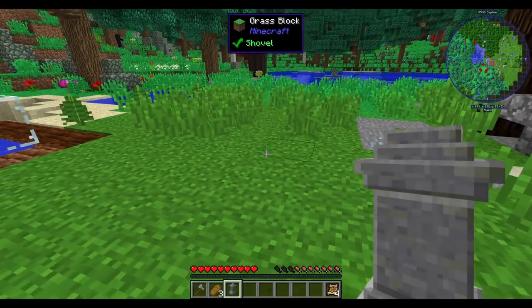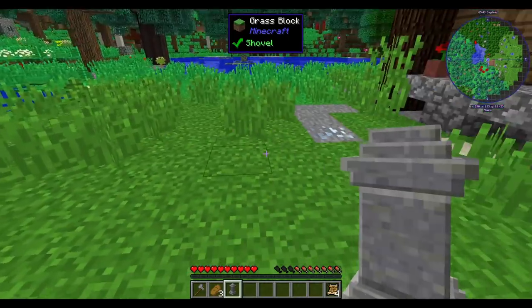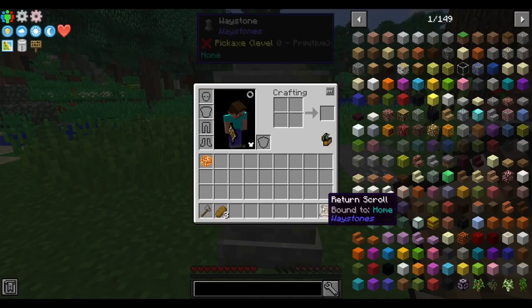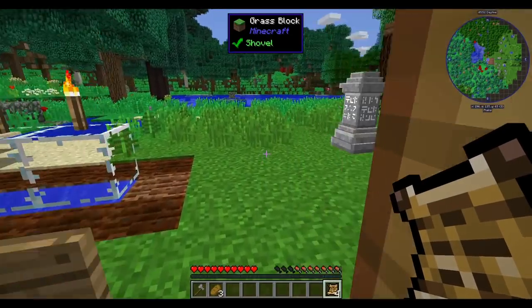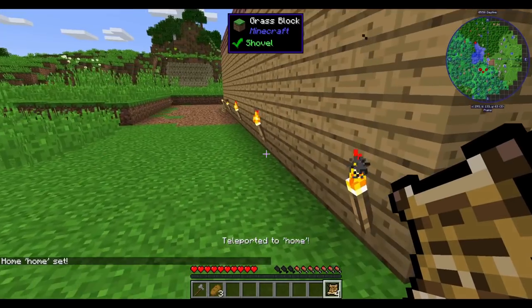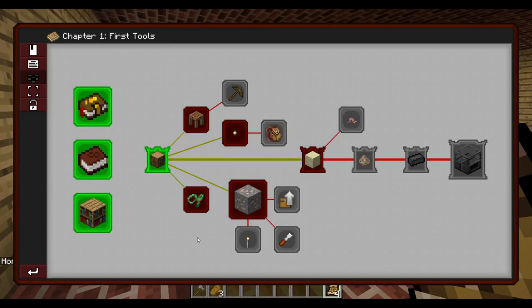The game also starts us off with a waystone. Let's place it out front of our house and call it home. Then we can link our starting return scrolls to here, and we can teleport there at any time. I assume we get this instead of the set home command - but no, we get set home as well. Well, I guess we have multiple ways to teleport home. Anyways, back to the quest.